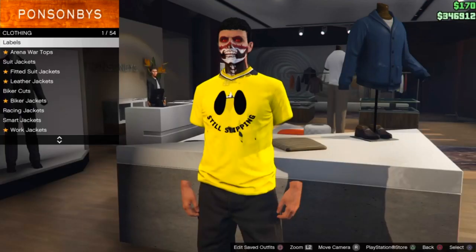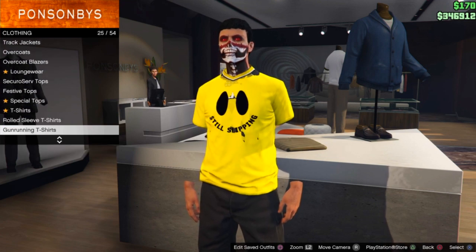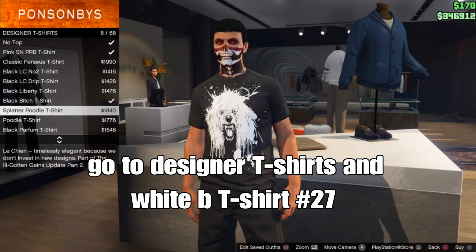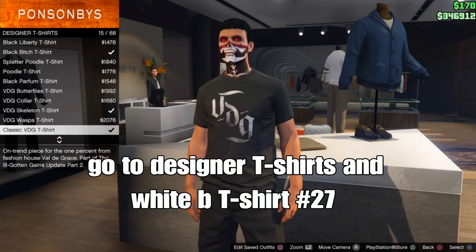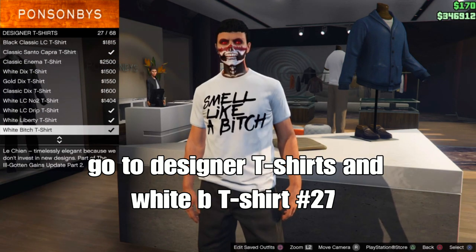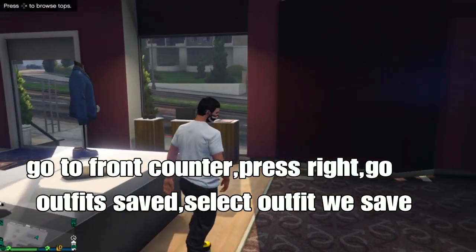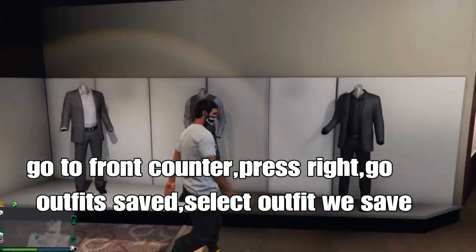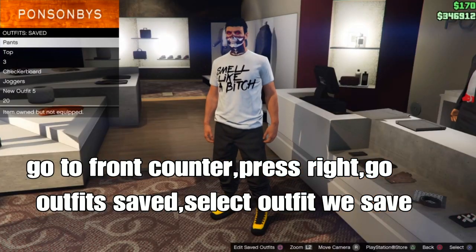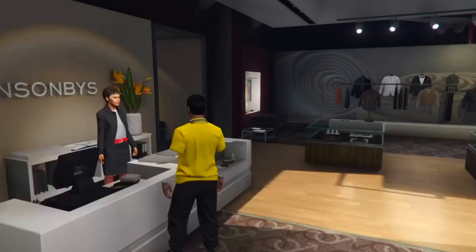The logo will come back after you back out, but that's okay — we're ready to save our outfit. Next step: select a logo to merge our top. Go to designing t-shirts on tops and select the white B t-shirt number 27. Back up, go to the front counter, press right on the D-pad, go to save outfits, and select the outfit we saved earlier with the logo. Press it, back out, and boom — we got it.